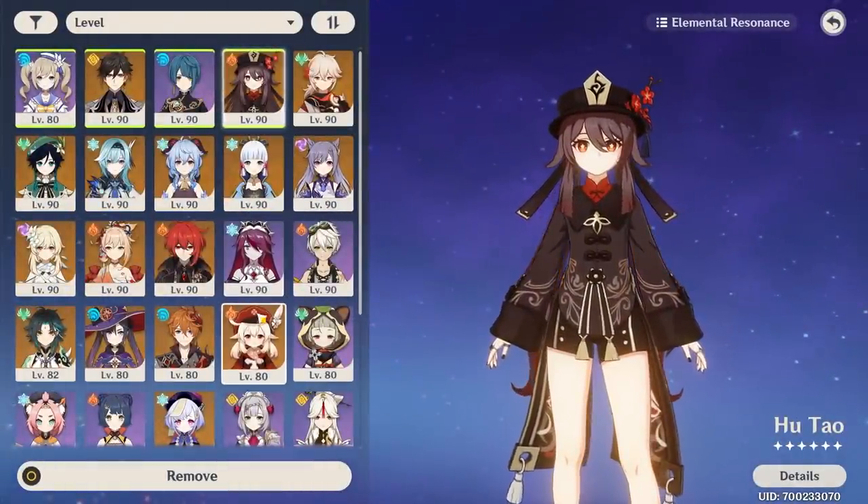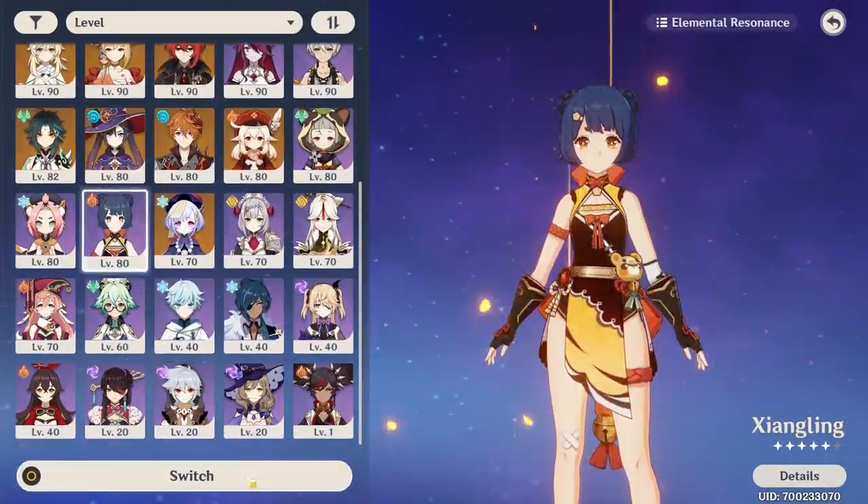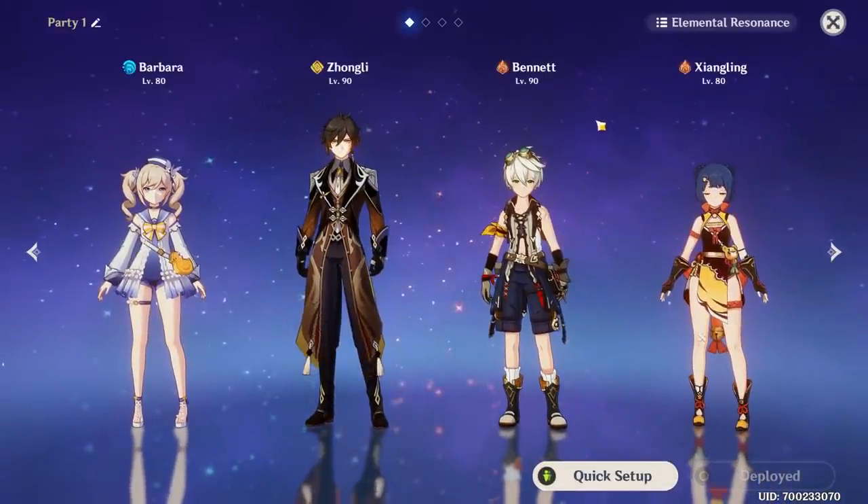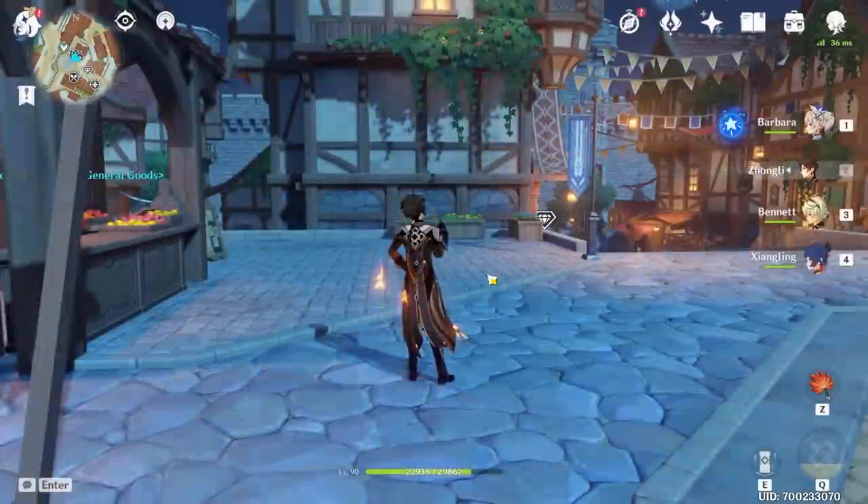Let's go ahead and give Barbara the coveted first DPS spot. We need a Pyro - probably just going to take Xiangling in there to get Vaporize. Also taking Bennett for the Pyro resonance. Let's go find an enemy.